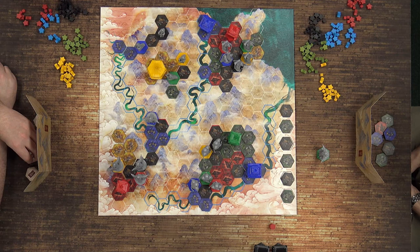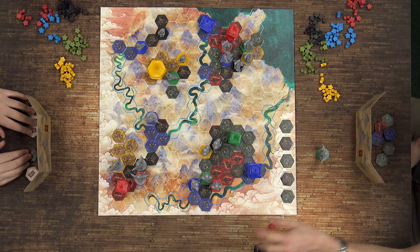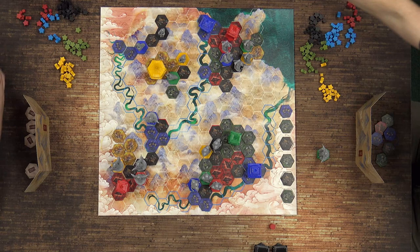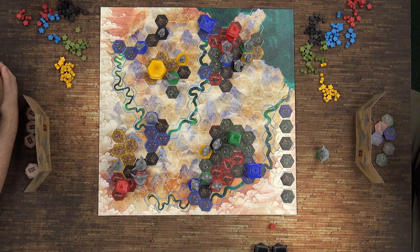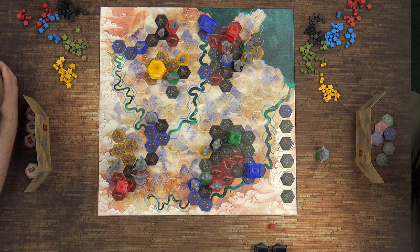I'm going to place a green up here and take that from the market. So you get two green and one blue. I am going to place a red. I'm going to get my golden victory points for my golden pagoda. You're extra special. I am very special — I'm glad we all consider this to be the case.